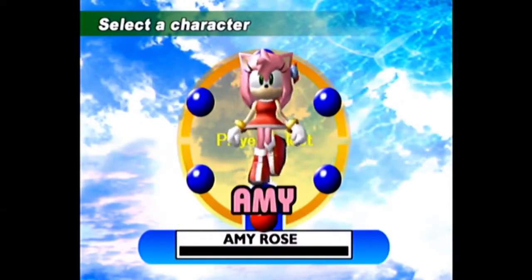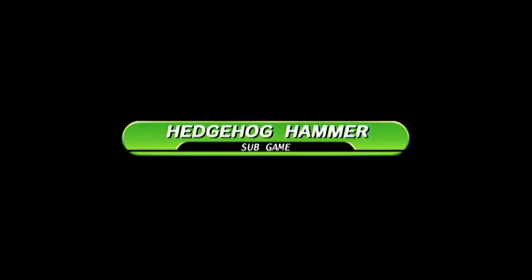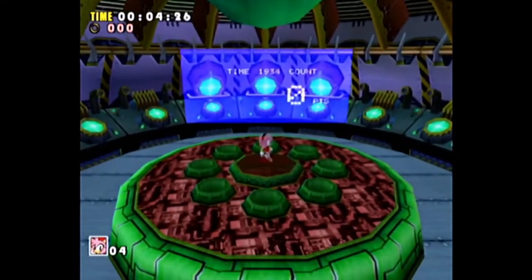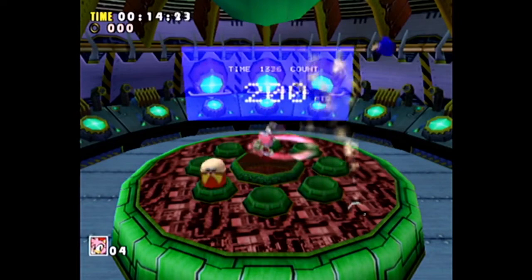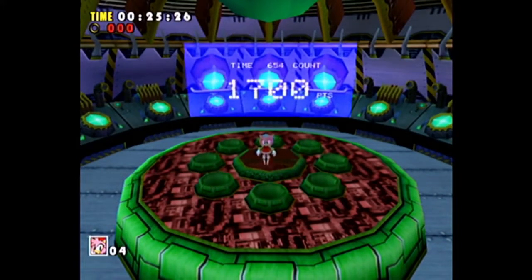Now I can show you the final minigame, which is Hedgehog Hammer — which we've already seen, but this version is slightly different. As you can see, we have no emblems. If the disc wants to be nice we can hear the exclusive tune for this. Alright, you guys don't get to hear it. Normally it's supposed to play a track you only hear during this mode of Hedgehog Hammer — I use it as my outro music. So you guys will eventually hear it in this video, just not where it's supposed to be, unfortunately.